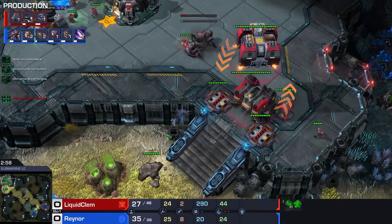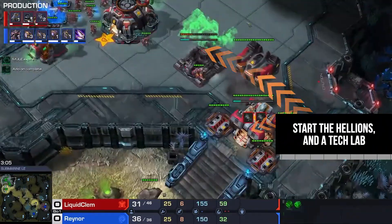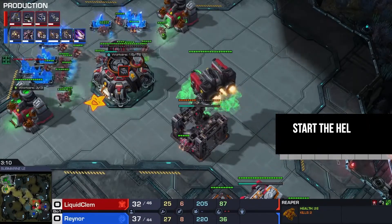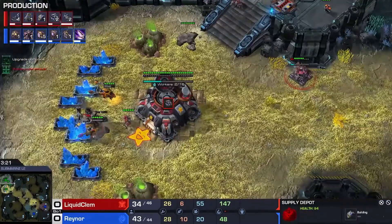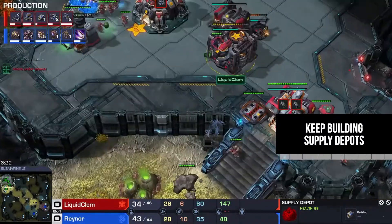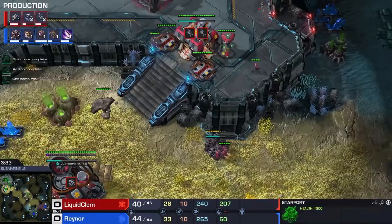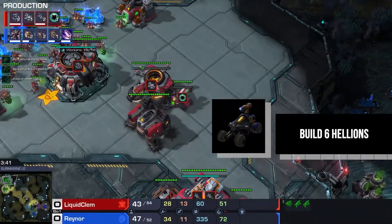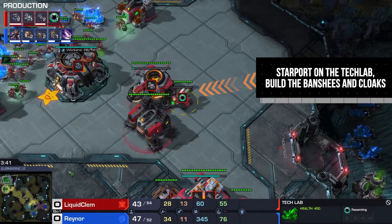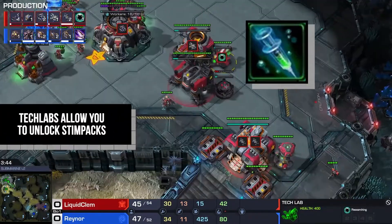Once our factory finishes we put it on the reactor that our barracks built, then we start making Hellions. Our barracks is going to be making a tech lab for the starport, which we start the moment the factory finishes. We take a supply depot at 34. You pretty much want to make supply depots repeatedly so you don't get supply blocked. We want constant Hellion production up to six Hellions. When the tech lab and the starport finish, we put the starport on the tech lab and start a Banshee and cloak it, then put a tech lab on our barracks — that tech lab will be used to start Stim.